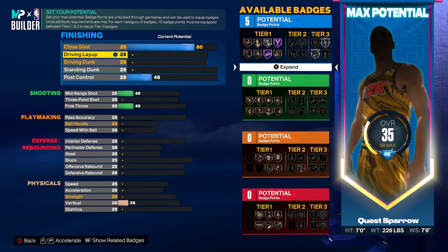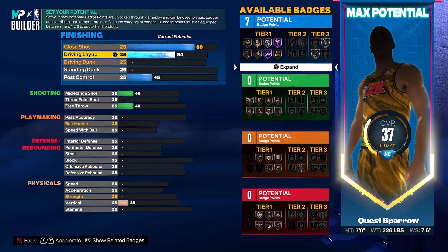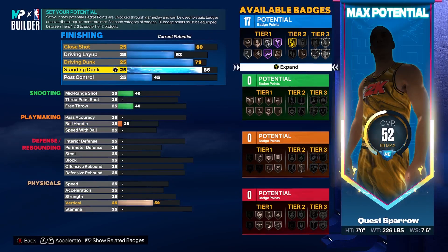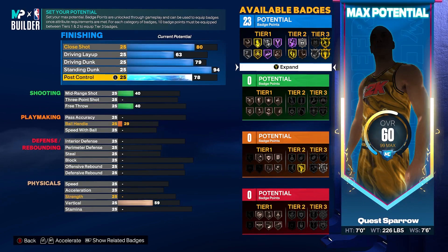That's going to be a badge threshold - a lot of these are badge threshes as we maximize the build's potential. We're going to get our driving layup to a 63, driving dunk to a 79 with that silver Limitless Takeoff, standing dunk to a 94 which gives us big man contact dunks, and post control to an 80 to unlock Hall of Fame Post Technician and Gold Back Down. That's going to give us 24 finishing badges. This rim protector can absolutely bang inside and attack the rim, put guys in the stands with that 94 standing dunk, very admiral-esque finishing.